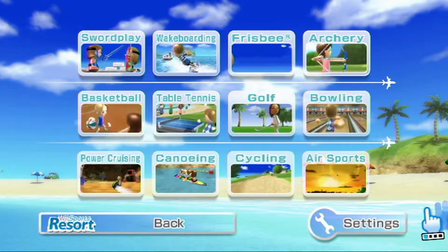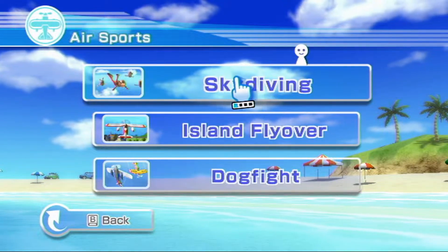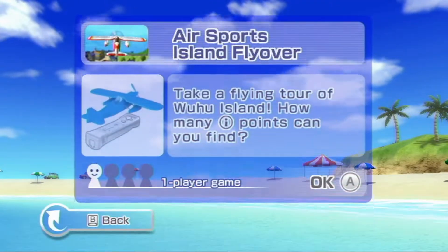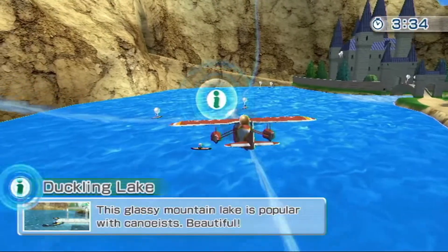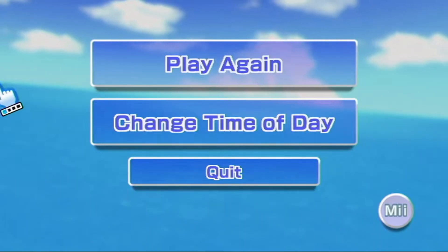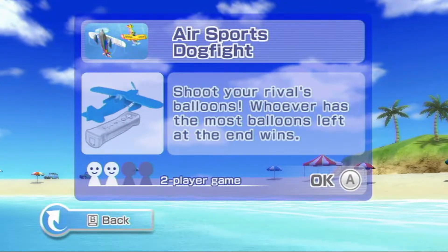The last sport is Air Sports, with 3 game modes. The first is Skydiving, which is the exact same thing you do in the opening of the game. The next mode is Island Flyover, which has you fly a plane all over Wuhu Island to find locations and secrets. You can also change the type of day, and there is also a dogfight mode for 2 players. And that is Wii Sports Resort, one of my favorite games on the Nintendo Wii and one of the best games on the system overall. But why is the canoeing so difficult?